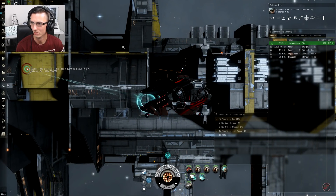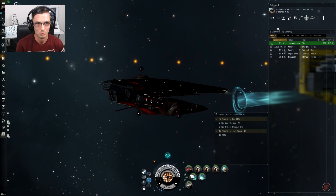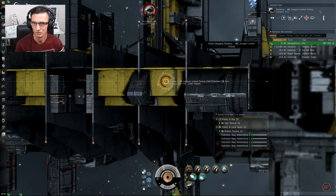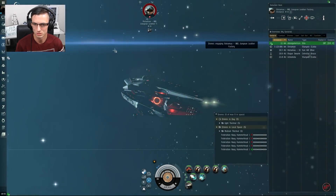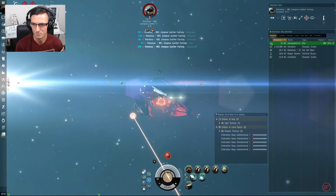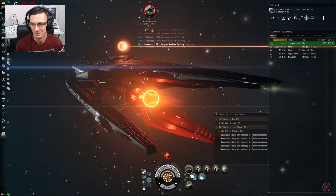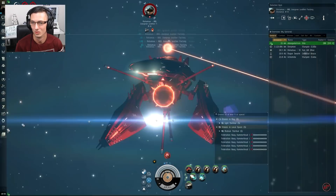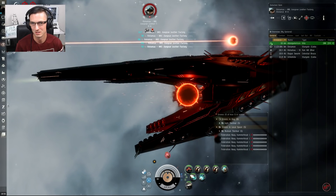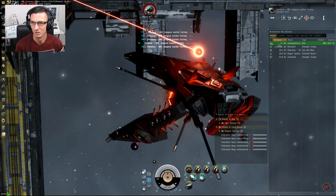Zero seconds — now we can start shooting! I've got it locked up, getting my drones out, start firing away. I'm spinning the camera around so you can see the awesome animations. There we go — it's opening up. Looks pretty damn awesome, same as the frigate but bigger, better, and cooler. Look at that — absolutely lovely ship. I was using this before and it's just a brilliant ship.